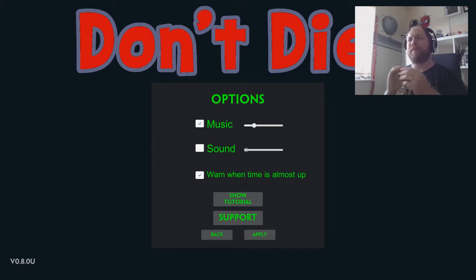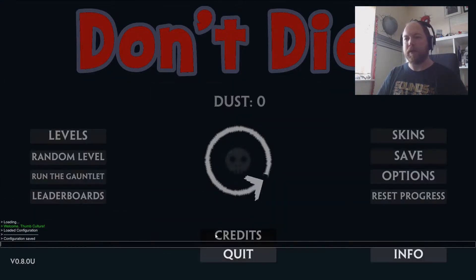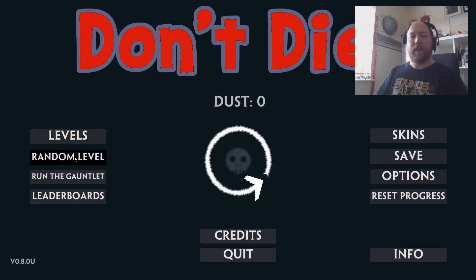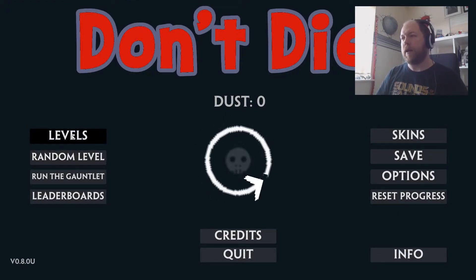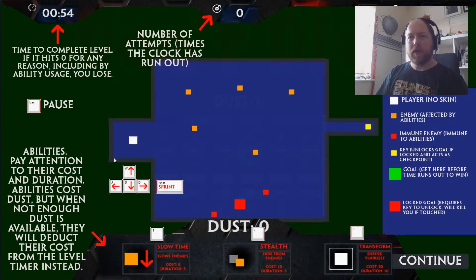So I'm going to throw myself in and see how it goes. Now there is a tutorial. Essentially you have to get from your square to another square and back to the exit. So we're just going to go back and play through a few levels. We're going to go to levels and start at the beginning.